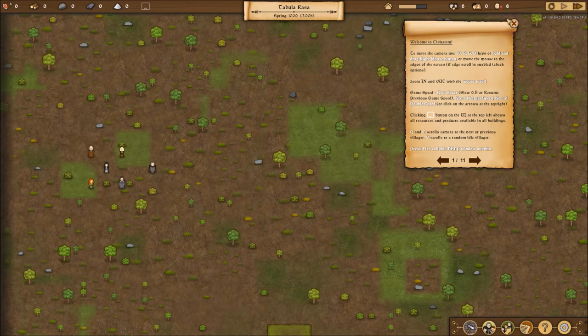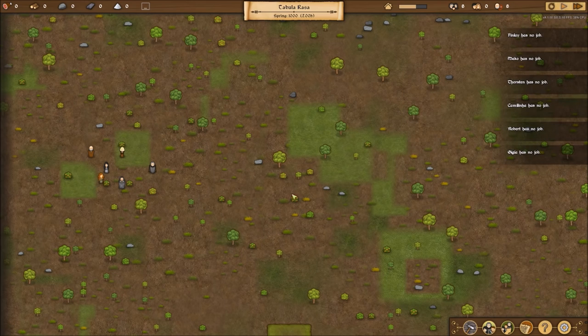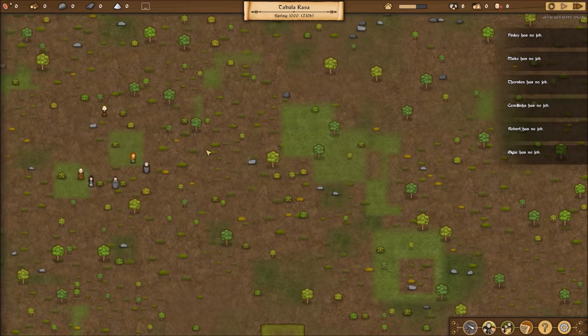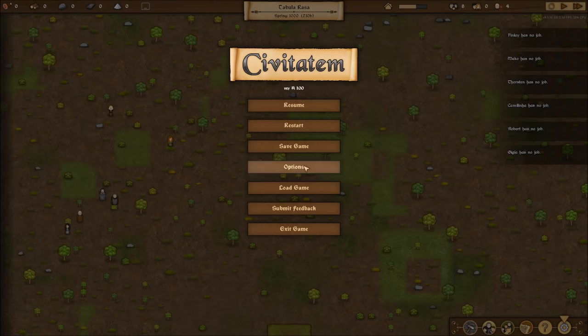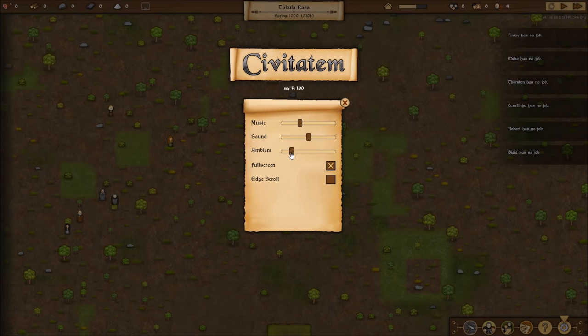Welcome to Civitatum — I believe that's how you say it. If the dev is watching this, tell me please how to say the name, because I don't have a clue. We have villagers and we have some very loud birds screaming in my ear — we're going to turn those down.